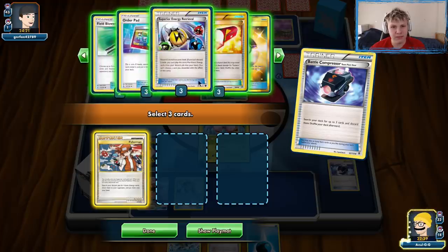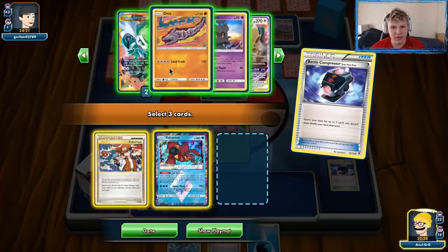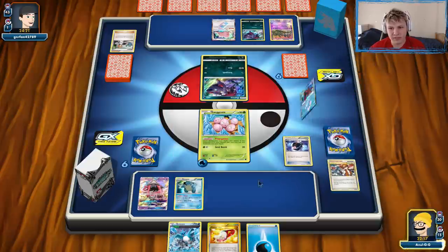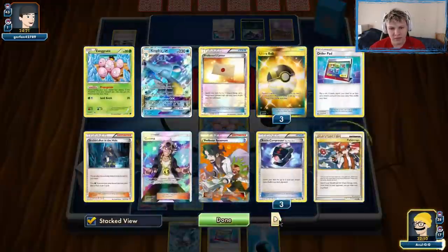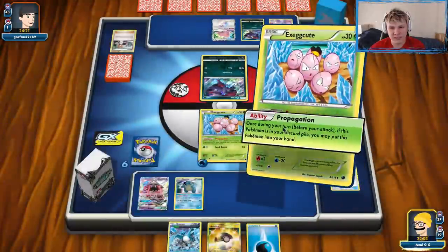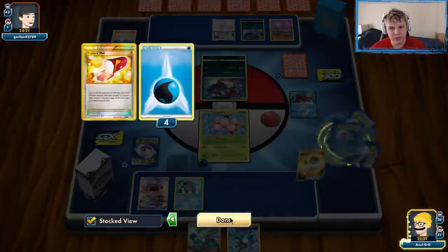We'll keep the second Archie in deck, keep the Water, keep the Silent Lab. Ultra Ball and Trainer's Mail we want to keep. Order Pads are good, all the attackers are good. Volcanion is kind of the worst attacker at this point — I could get rid of it. Get rid of a Compressor as well since we don't have much else left to compress. Check the Trainer's Mail — it's an Order Pad. All on this Order Pad flip. Ultra Ball here — we're definitely going to go get a Shaman and set up. Need to see some cards. Get rid of those two, grab the Shaman. We have three Superior left.